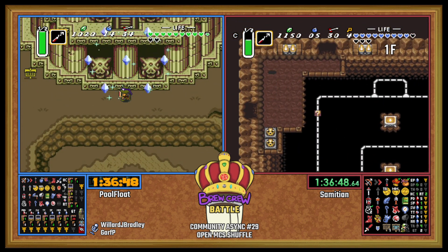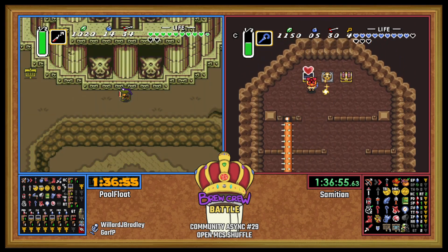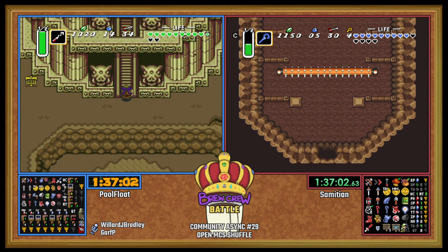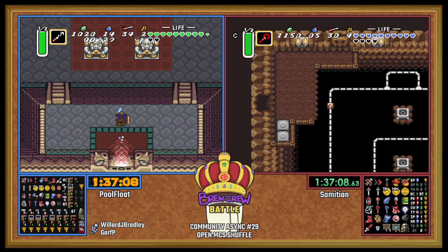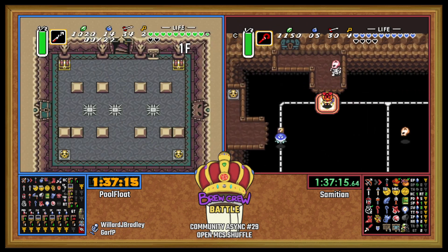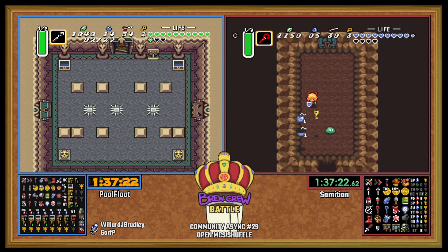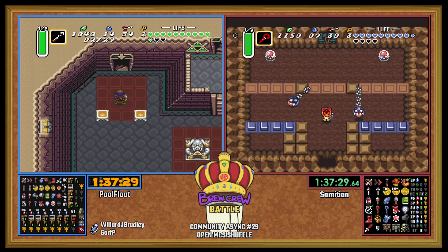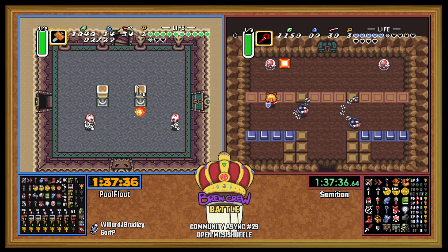Definitely support them — thank you to the runners for subjecting themselves to another Community Async. Ice Rod — yahoo! I wonder if a sword will show up here in GT for PoolFloat or if it's going to be Master Sword Silver to the end. Did anybody check Shovel? PoolFloat going Hope Room left side. Ten arrows on the torch.